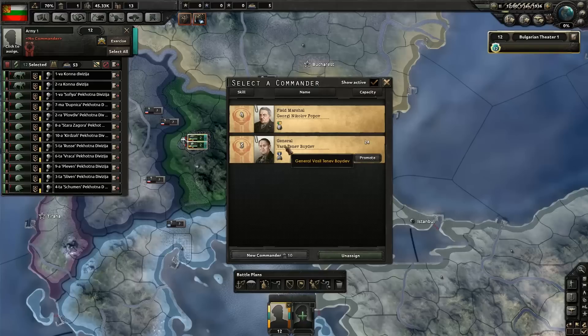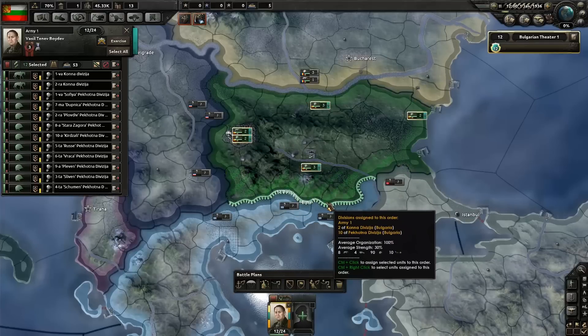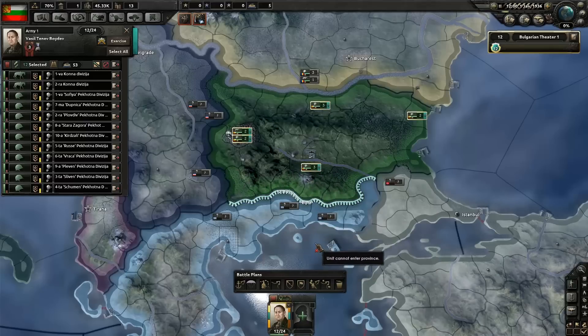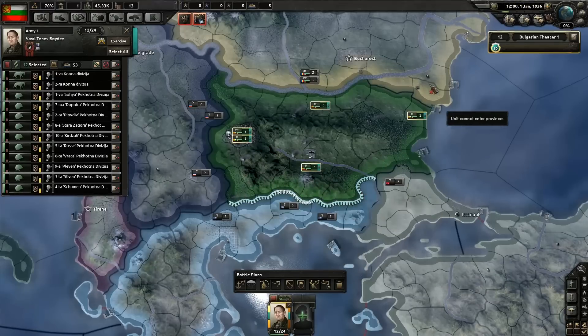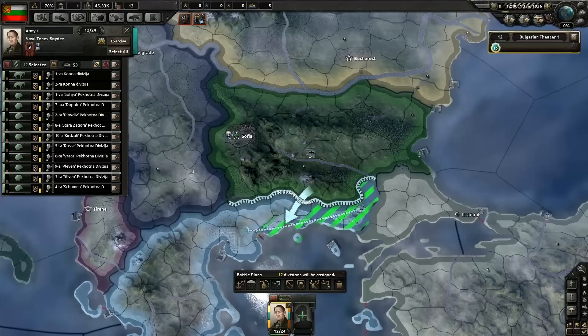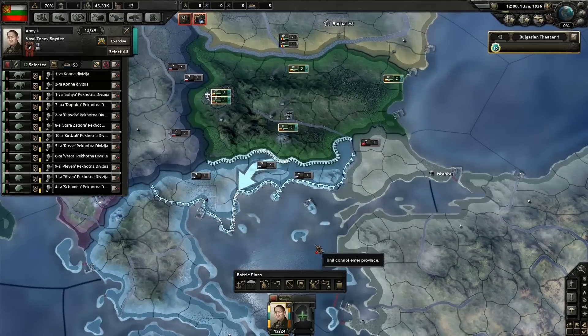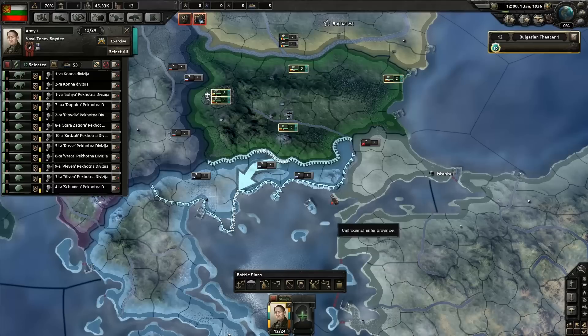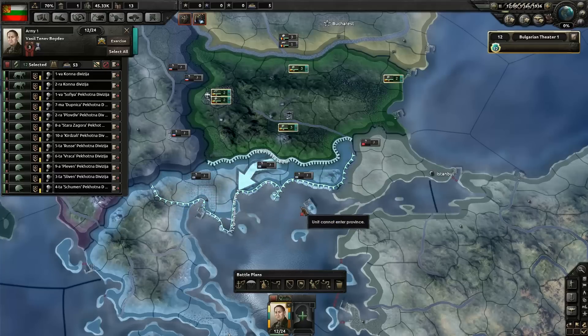We're going to go with the general here, and I am planning to go to war with Greece. A cool feature for people from Darkest Hour — you don't have to micromanage your entire army here. You can set a front line so all the men go up to the border, and then set an offensive line for where you want to advance. When we invade Greece and execute this plan, they will go from the front line and take all the land until they stop at the target.